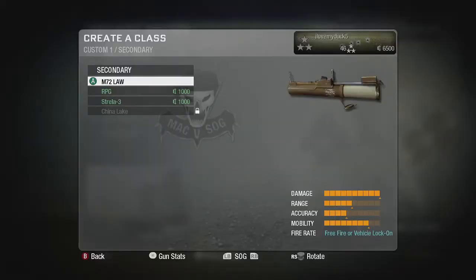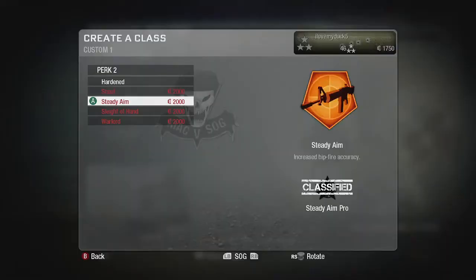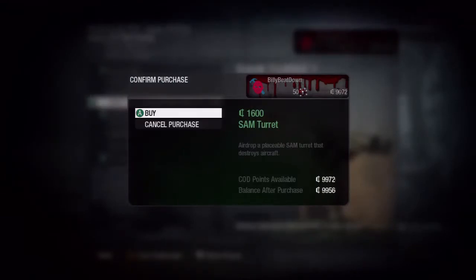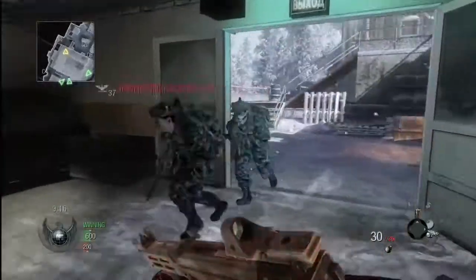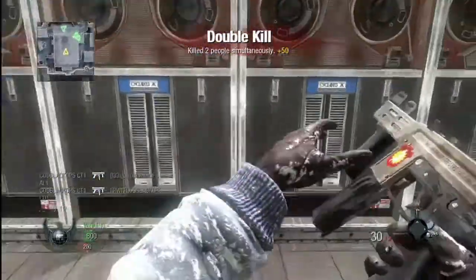With currency you can buy weapons, weapon attachments, camo skins, customized red dot reticles. You can buy the ability to place your clan tag on your weapon. You can buy perks, you can buy killstreaks. Everything in the game is purchasable through the currency system. It allows you to play the game the way you want to play it — especially the first-person shooter gamer. They really want to create their own online identity, and we're allowing them to do that now.